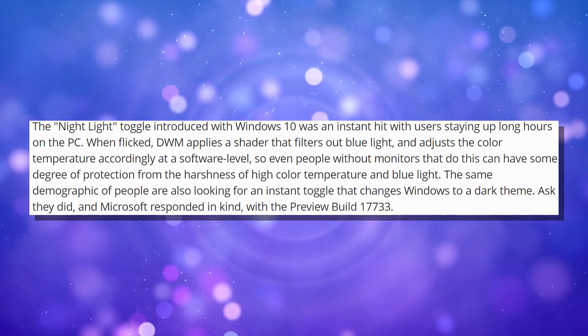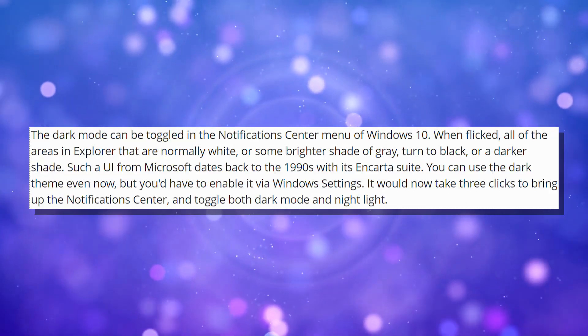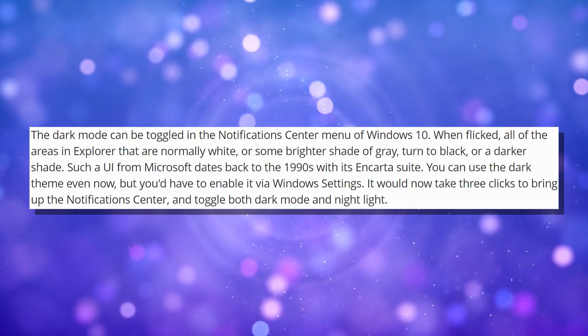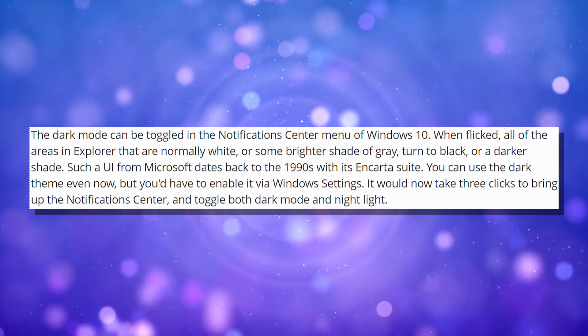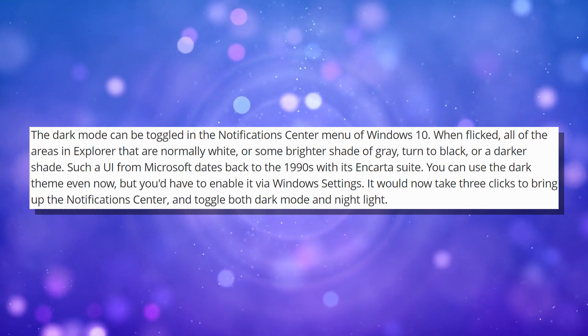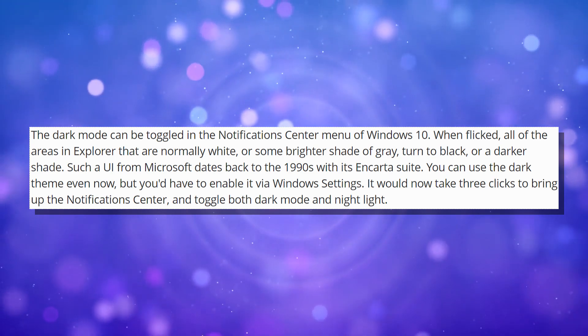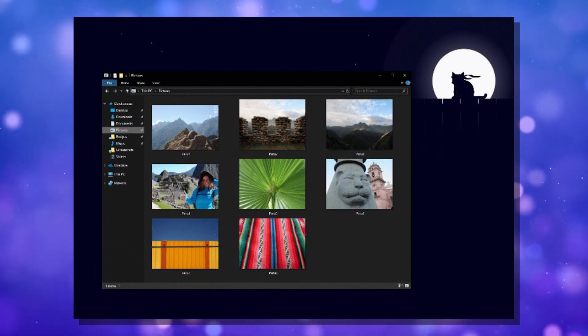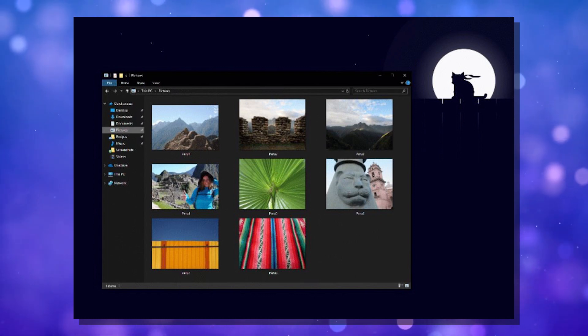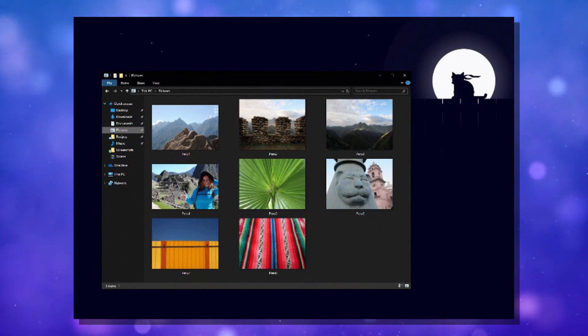Preview build 17733 gives a night light which affects the blue light filter and makes it so your eyes aren't burning from blue light, since humans aren't meant to handle that. They're also instituting a dark mode which allows you to have a darker theme across all of Windows, instead of just in specific areas. This is something that Macs have had for the longest time, and Windows users have needed it. Finally, Microsoft is bringing it to us.